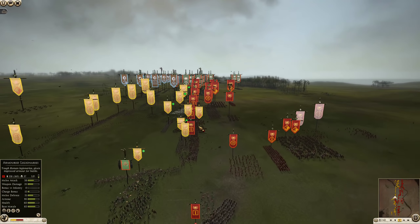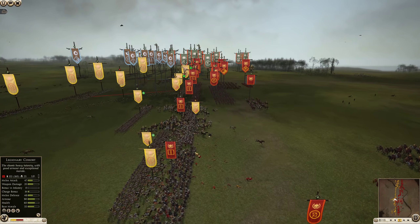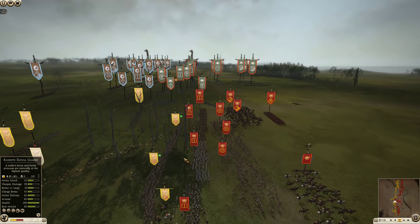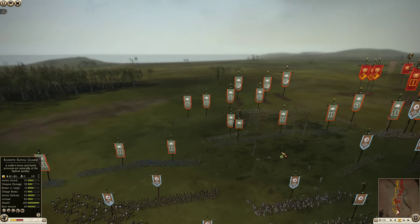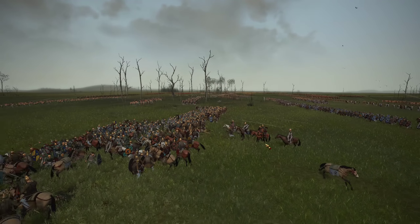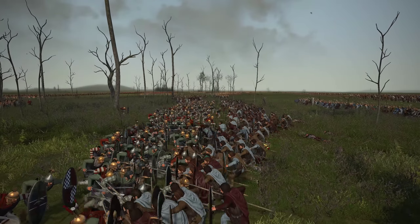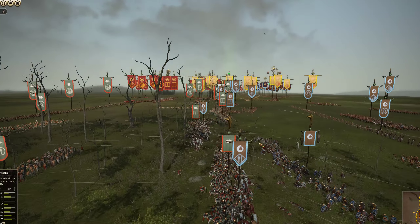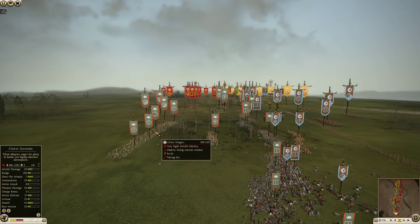The Romans can use their maniples to outmaneuver the pikes. Right now they're standing in an engagement they certainly don't want to be in, but they're going to fall back and use that maneuverability to their advantage. Over here we've got an engagement coming between Tylus and Dacia - the Dacian noble swords and heavy spearmen are going to engage the tribal warriors and oath sworn of Tylus. There's going to be a real slugfest between some heavy infantry units.